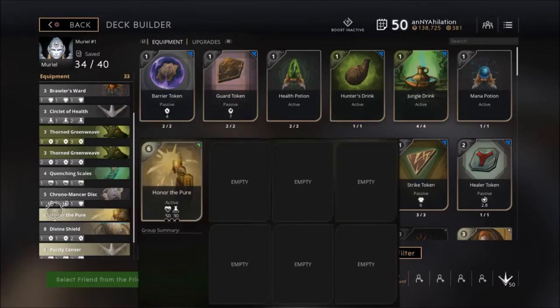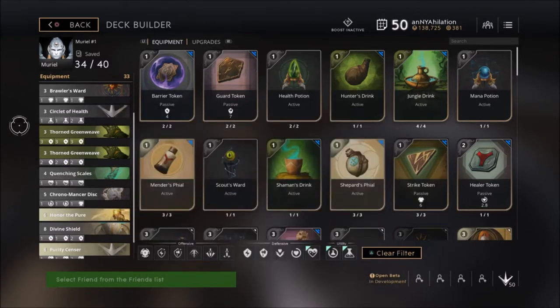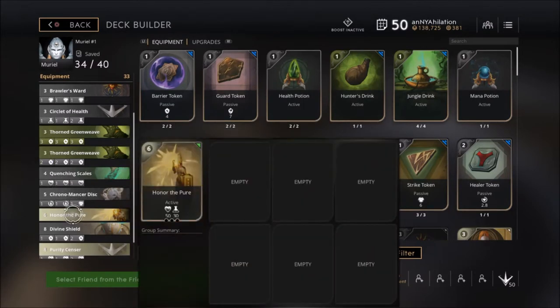Then I'm going to throw that card away, save three points, and pick up Honor the Pure. You won't need this card after about 15 minutes into the match. Pick up this card — you don't need any upgrades for it, you just get it and you're good to go.